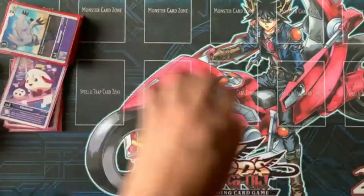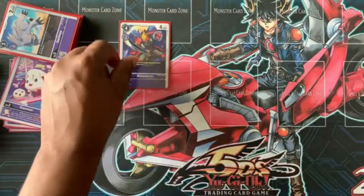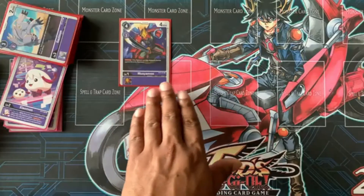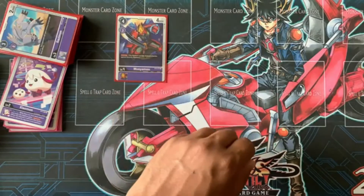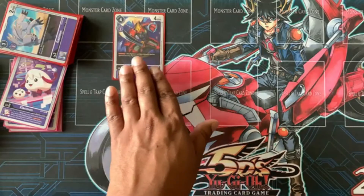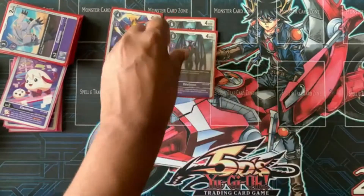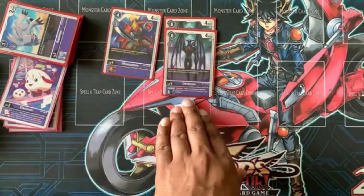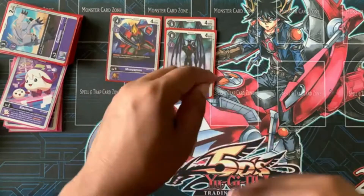Now going into the level fours: one Muzaimon — basically my Jammer Digimon on entry. Then two Devimon with Retaliation, plus the inherit effect of Retaliation as well.